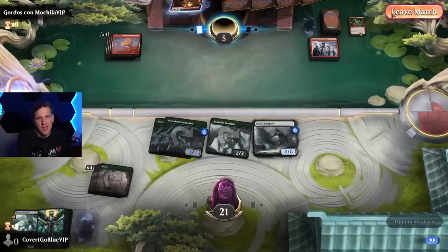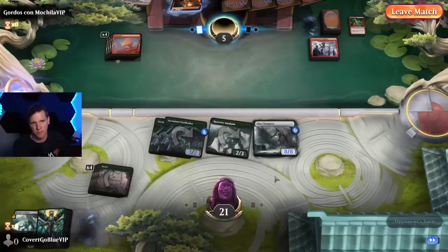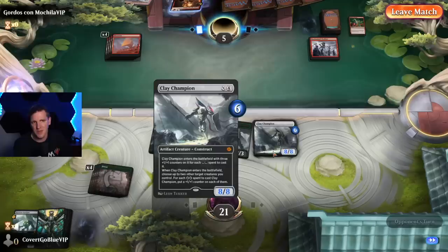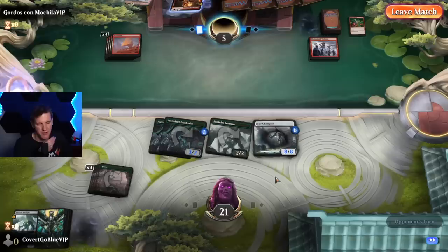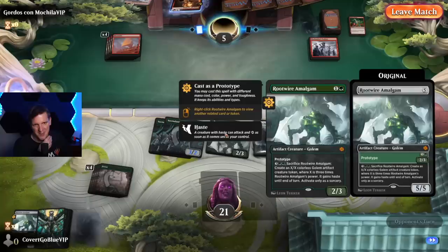What can I say about this mono green +1/+1 counter artifact aggro deck? The first thing I want to say is that Tail Swipe is not a very good Magic card, but you need something — you need a way to push through. So maybe we should be running the enchantment that gives our creatures trample and when they die it draws a card. That would be a much better way to play this than Tail Swipe. This Clay Champion is really good and so is the Simian Simulacrum — the +1/+1 counters, the unearth, very good.